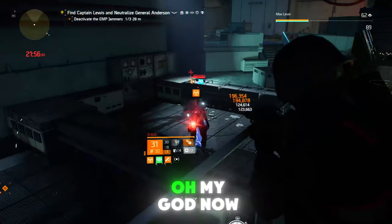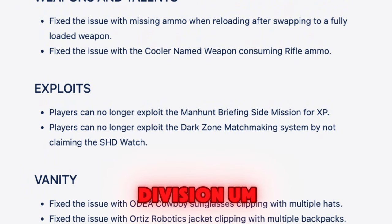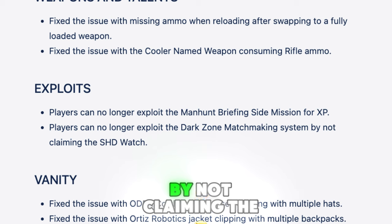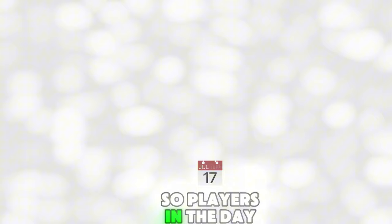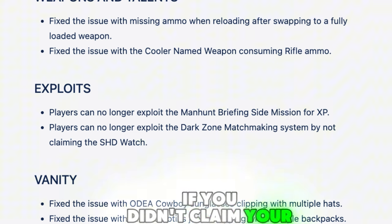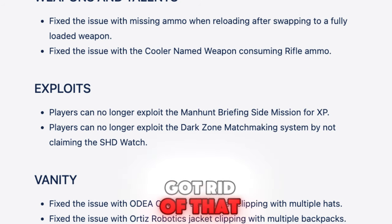The developers have also addressed exploits. All agents can no longer exploit the manhunt briefing side missions for XP. Additionally, the dark zone matchmaking exploit via not claiming the Shade Watch has been removed — players were previously able to enter the dark zone from level 0 up to 250 using that method, but that's no longer possible.